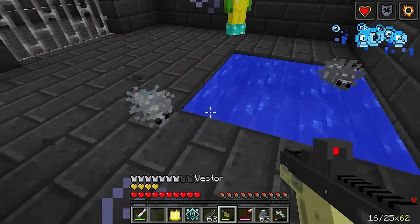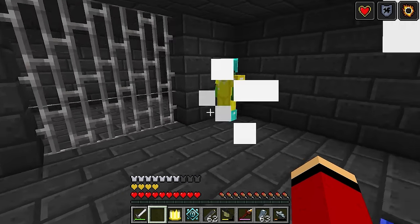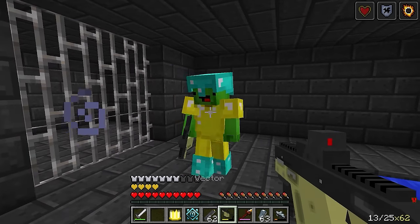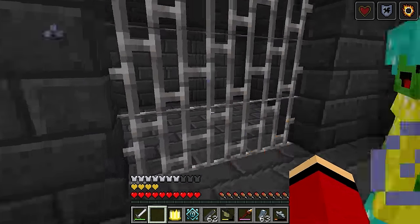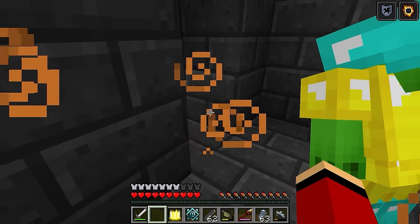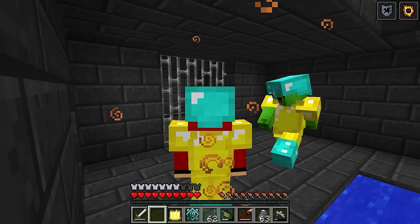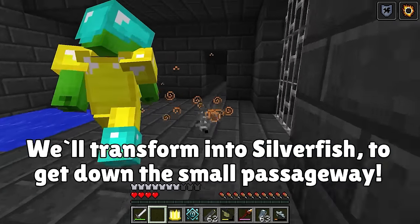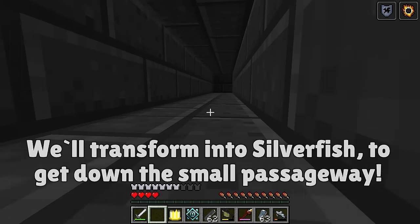Whoa! Uh-oh! Help! Hold on a sec! What's happening? Take that! What are those? Silverfish? Yeah! But at least there's a sword! It's a downgrade from the pistol. There's a clue here! What does it mean? Wait, I think I know! Silverfish are small, right? So we transform into them! We can fit down here! Let's go!